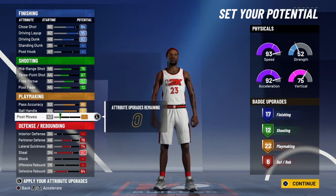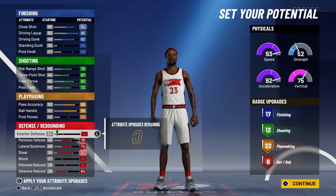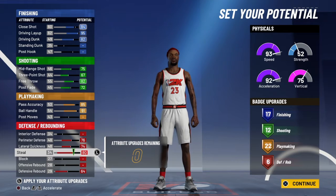One thing I would say — LeBron does have interior defense. But when you go up on your height and your weight, you will be getting your interior defense. So if you want to sacrifice and get less badges, you can definitely switch that around.